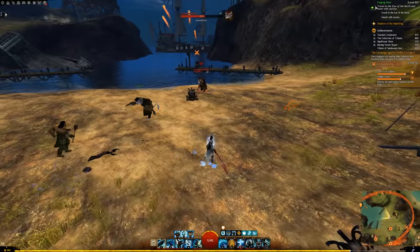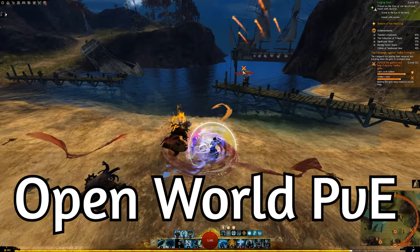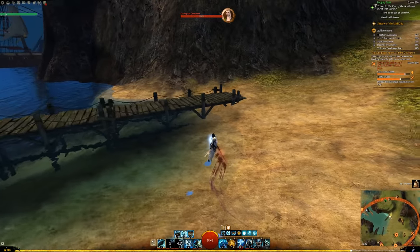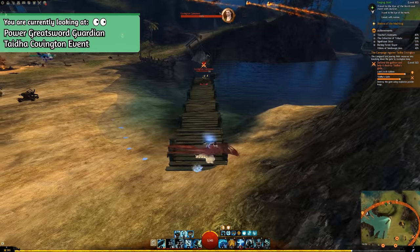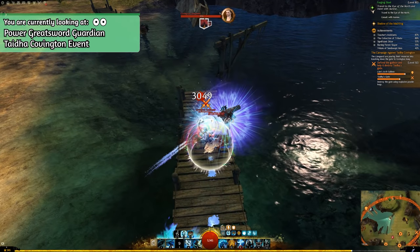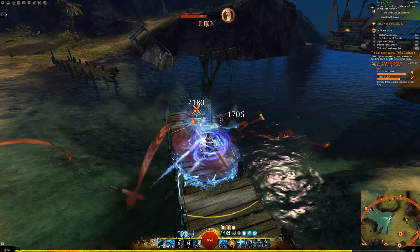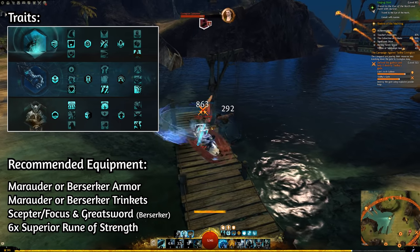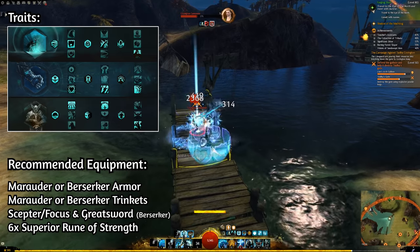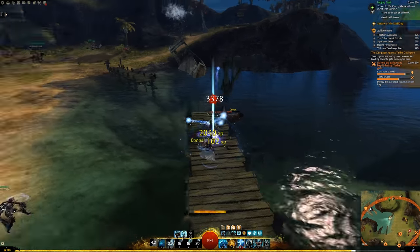Let's start off with the best open world PvE builds. The first build I want to cover is a build that can be used by anyone, so even for free-to-play players. A good weapon set in open world PvE for the core Guardian is a Greatsword combined with a Scepter and a Focus. With a Greatsword you are able to pump out an enormous amount of damage with the Symbol of Wrath and the Whirling Blade combo. It has been one of the most powerful damaging combos in the game.